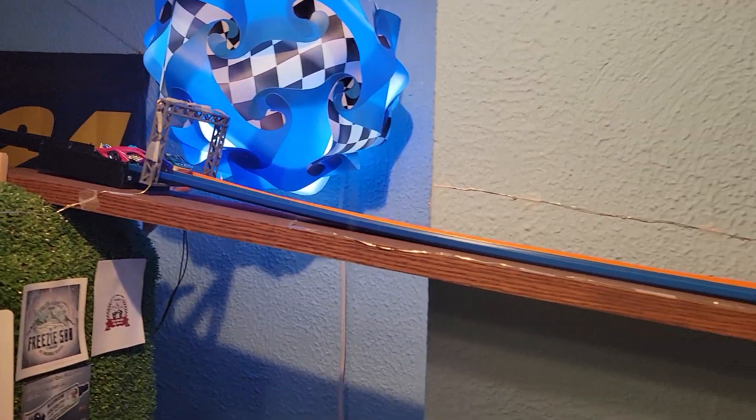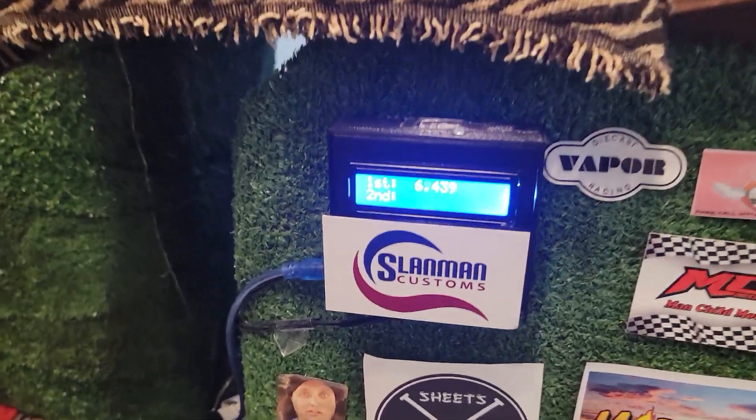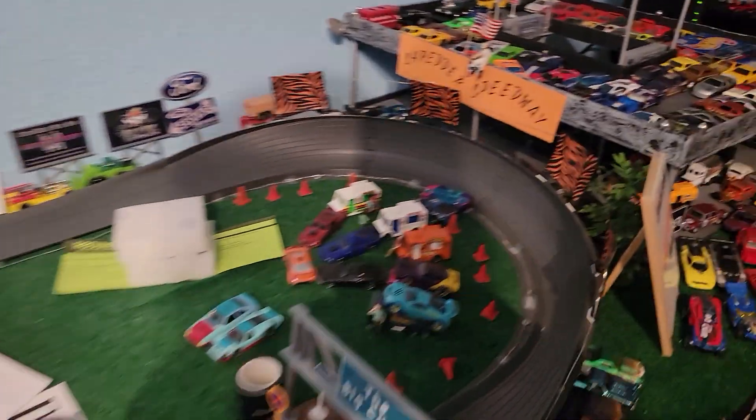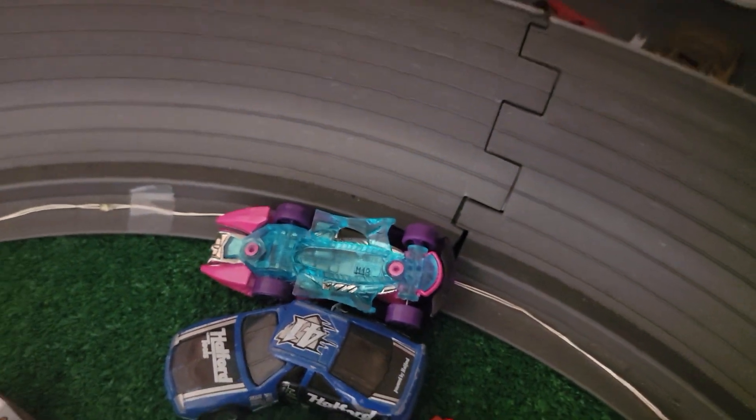Here we go. Ready? Go. Oh, purple car getting out — and he crashes on the big curve. The blue one comes in at 6.439. And we've got a rollover in the big curve back here.